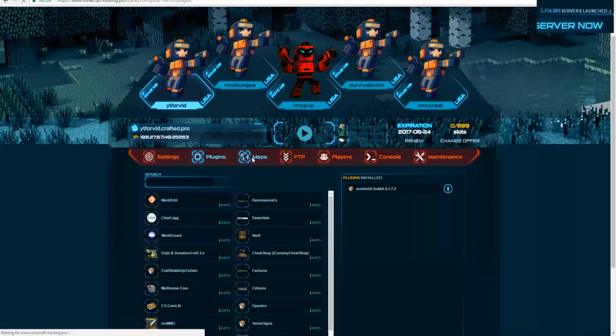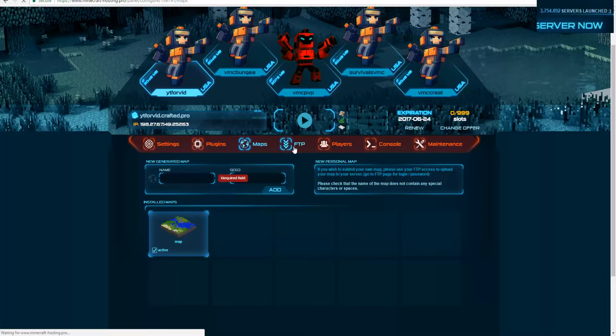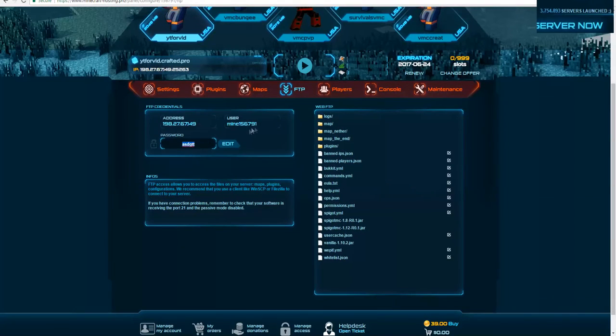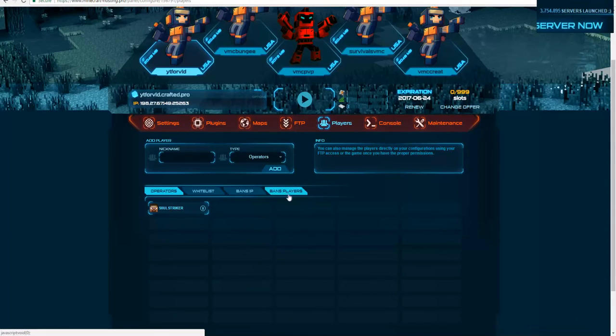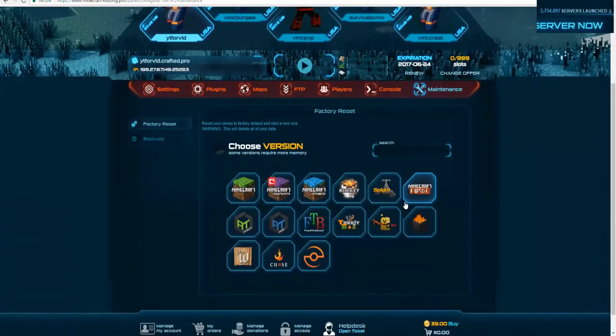You also have the Map Settings, where you can add a custom map with a specific seed. Then there's the FTP section where you can modify your password, address, and username — this is where you use FileZilla or WinSCP to upload everything, including the plugins folder and config files. You can also manage the players list, op players, whitelist, banned IPs, and banned players. The Console tab is here, and Maintenance is where you can wipe your server and select a different version, modpack, or snapshot.